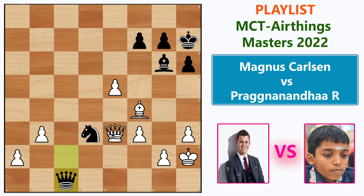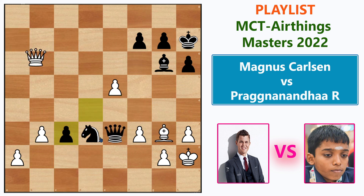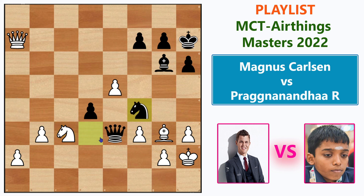Even if white gets the queen, black can simply sacrifice everything on c1 and be three pawns up against a bishop — completely winning. So Magnus did not capture the knight. Instead he played Knight f4, and white can take the bishop but it's not recommended. He played Knight to d1 attacking the queen.